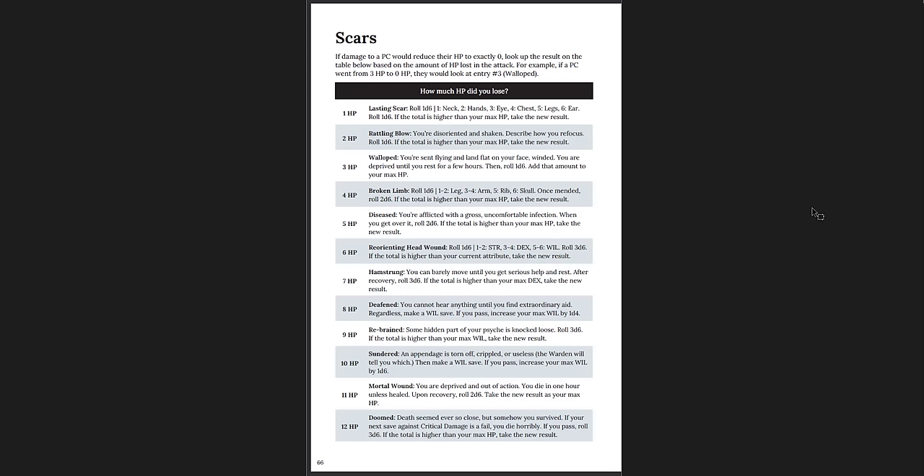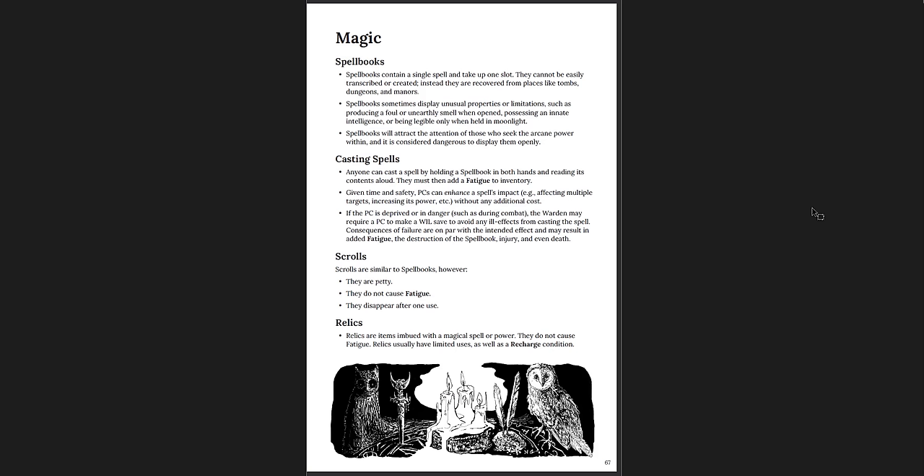Scars — so when you go to 0 hit points, you roll on this table to see what your lasting scar is. Magic and how magic works. Magic in Cairn is spellbook-based, and each spellbook contains one spell and takes up a slot. So that's how you make classes differentiated — if you want to become a really powerful wizard, you just need a lot of spellbooks, which means you need a lot of inventory space.